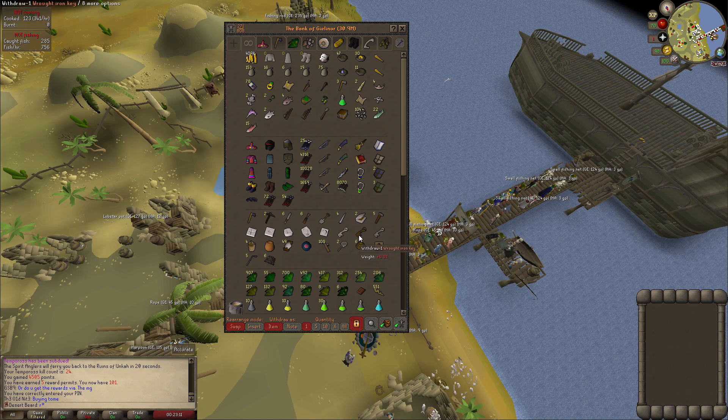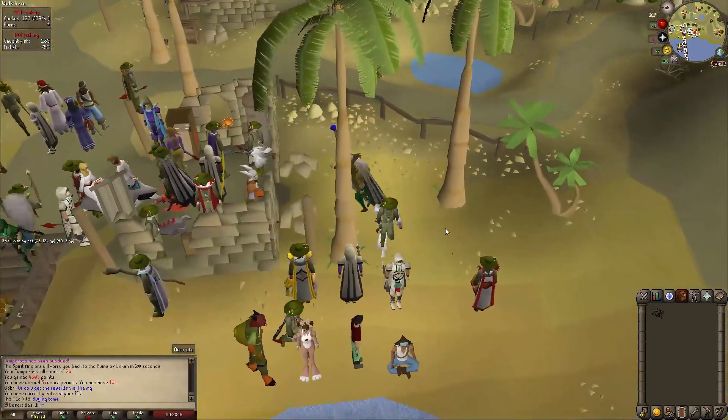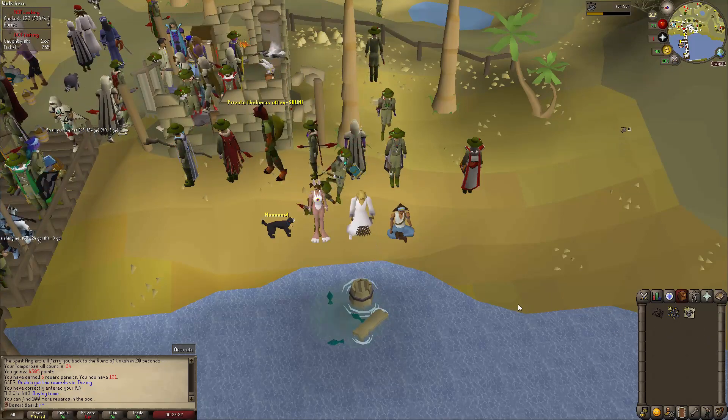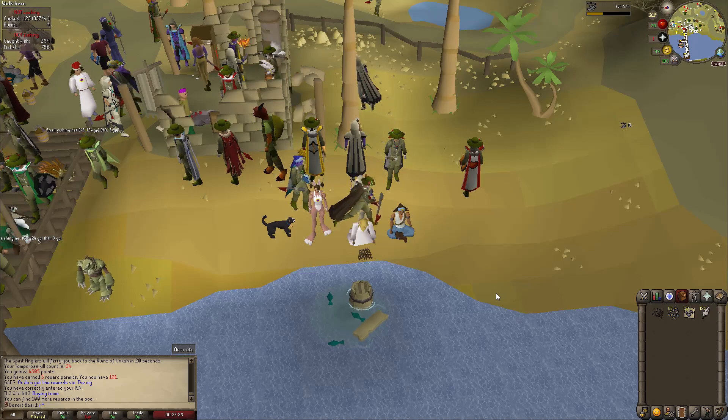We have now gathered 101 points and it's time to turn them in. For that you need a small or big fishing net, and there's a small pool outside of the bank. All you need to do is click it once and it will start fishing for the rewards.